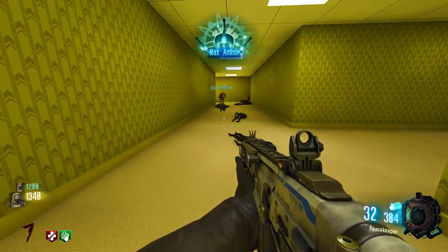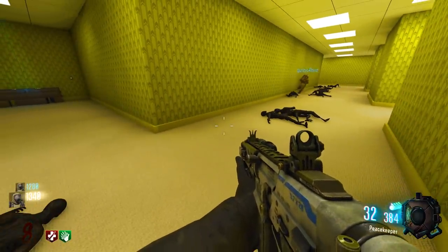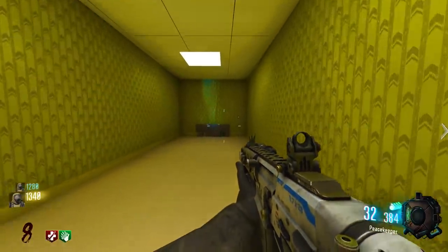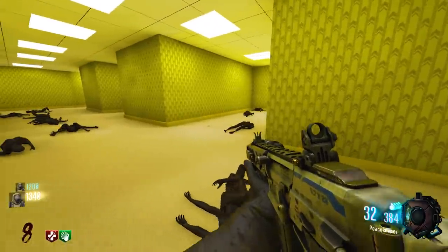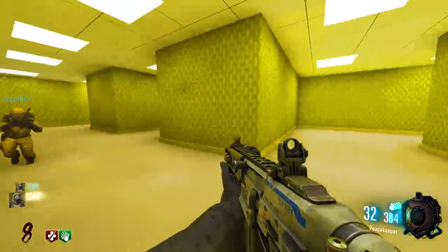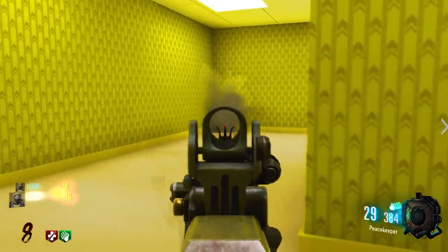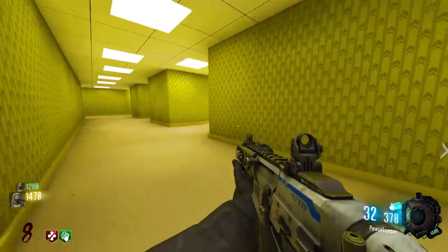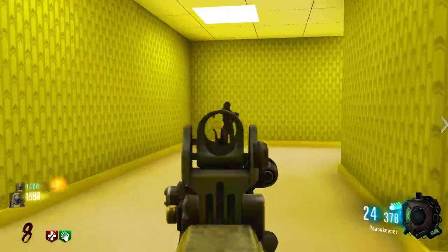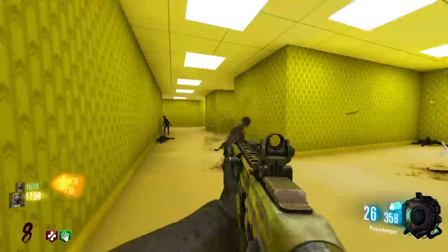I still need to get perks — Double Tap and Speed Cola. Just checking to make sure there are no buttons I missed. Dead end this way; Juggernog is up there and Speed Cola is to the left. When I go get Double Tap I'll look for that other shield piece inside the teleport room.